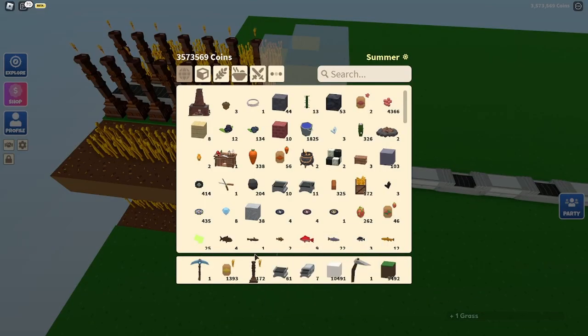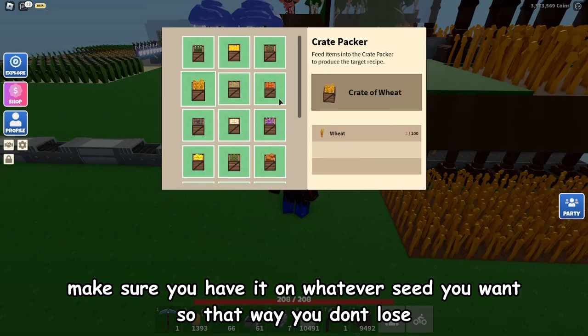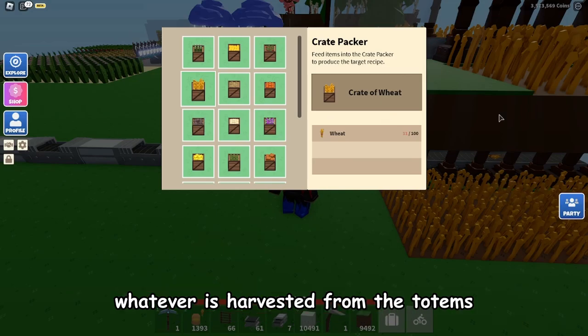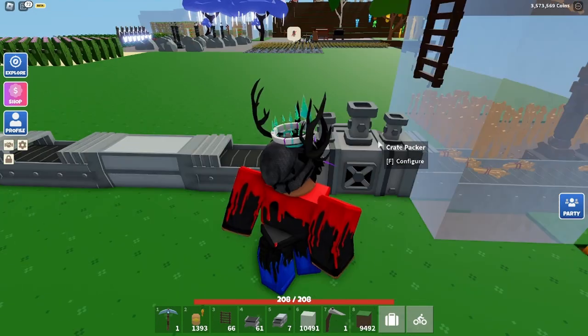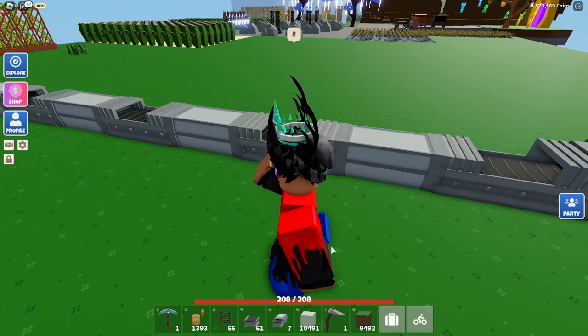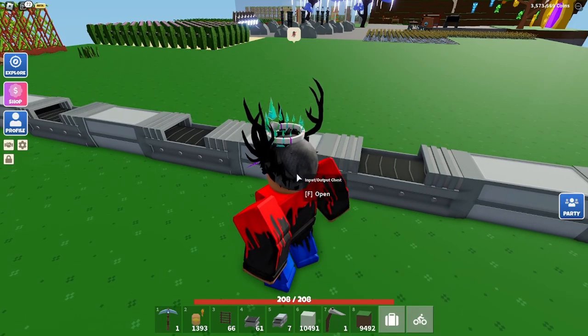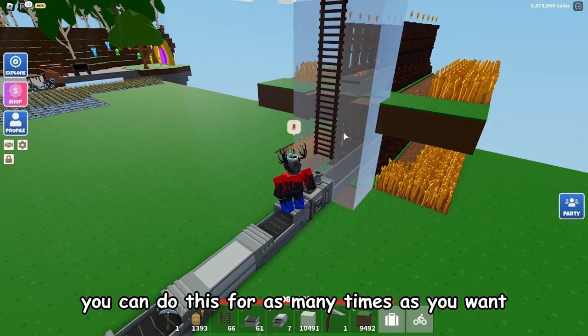If you want you can add a ladder here so you can climb up. Make sure you have it on whatever seed you want so you don't lose whatever is harvested from the totems. Once the crate packer creates a hundred, it'll go into the chest and store there. If that fills up it'll fill the next one, and if that fills up it'll fill the next one — you can add as many chests as you want.